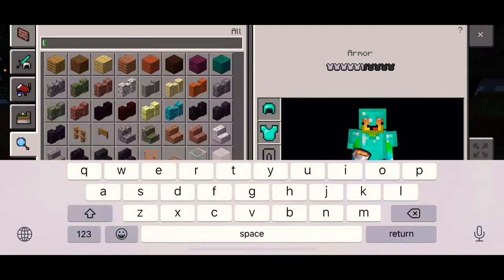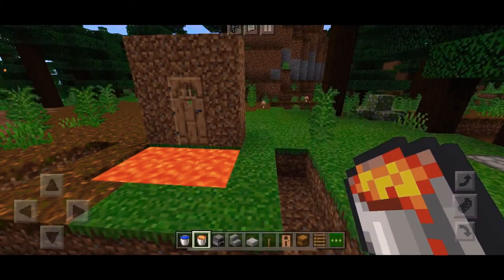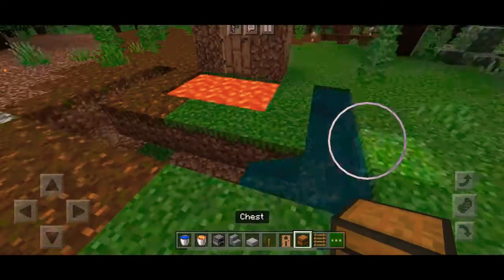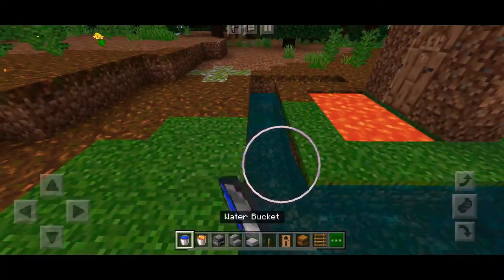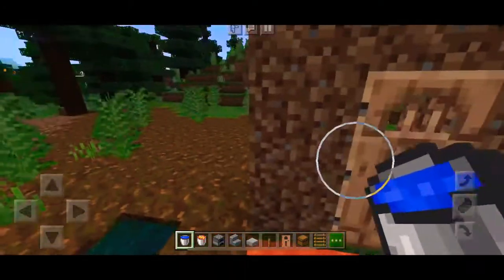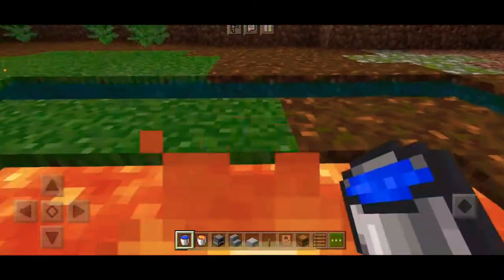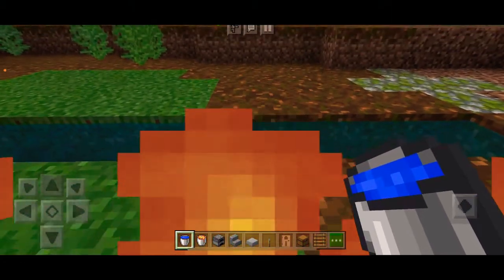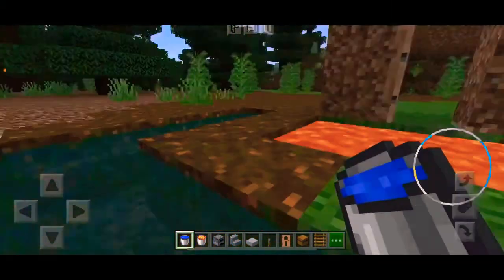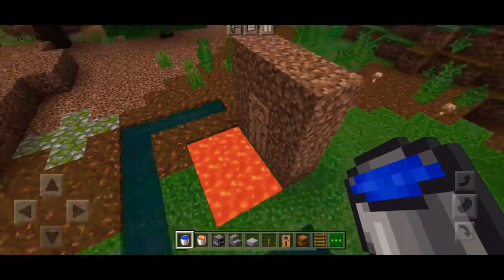Then grab some water and fill this area with water. That is the first troll idea: when they walk through the door they won't see the lava and they'll fall in, but if they can get out in time they can jump into the water. Good luck!